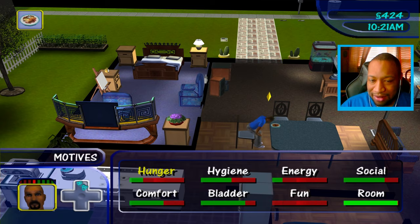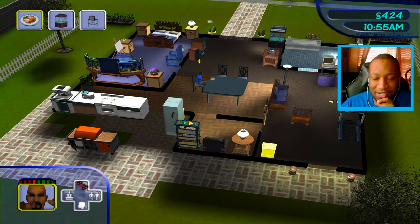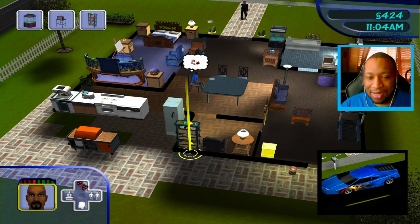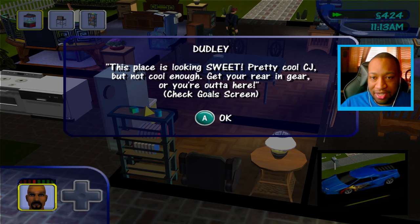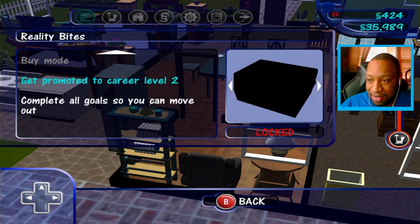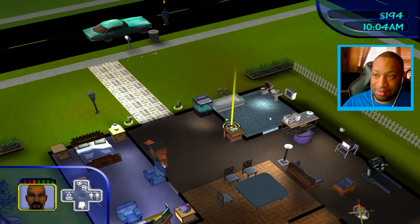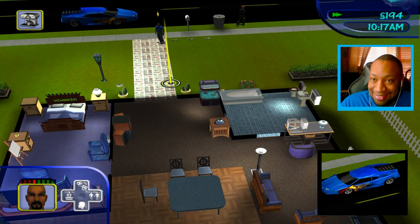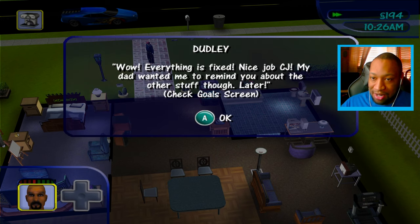We went to work and came home with no promotion. I need a promotion — I think you need to get your skills up. I don't know what skills we need for being a golf caddy. Maybe I can watch TV or study mechanical. Why is Dudley here? 'This place is looking sweet, pretty cool CJ — but not cool enough, get your rear in gear or you're out of here!' I'm just vibing. Getting promoted is all we need, so chill.